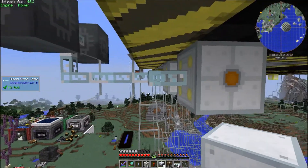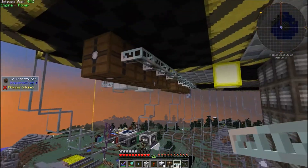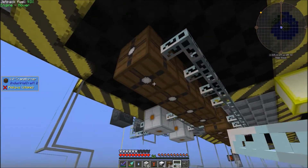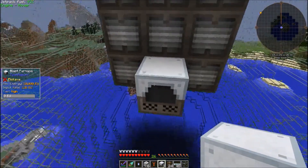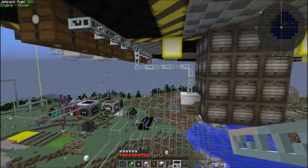Here's the first blast furnace. The MV transformers will go here, and the LV transformers will go here. Remember, 32 uber-tick packets are necessary to keep the blast furnace from exploding. Finally, I'll place a blast furnace here and connect it to power like so.